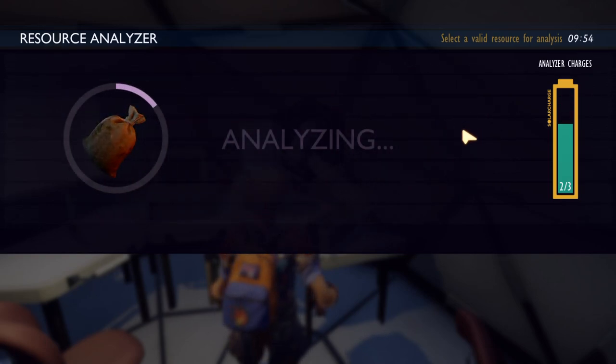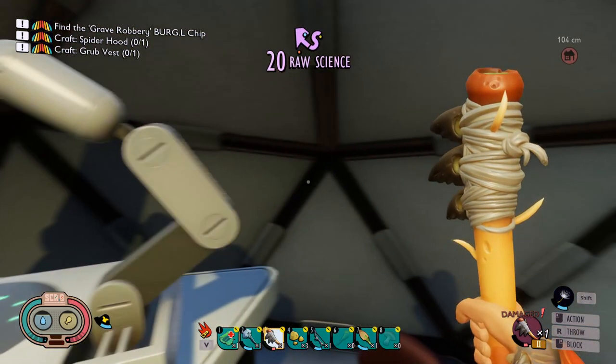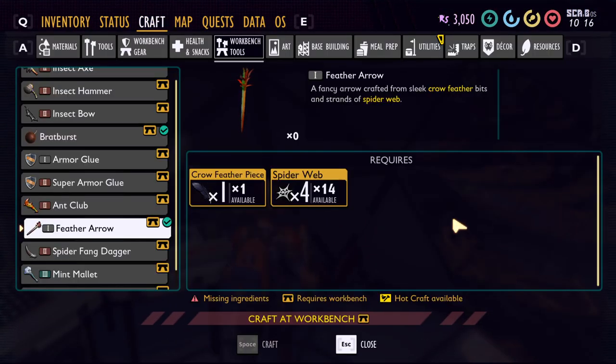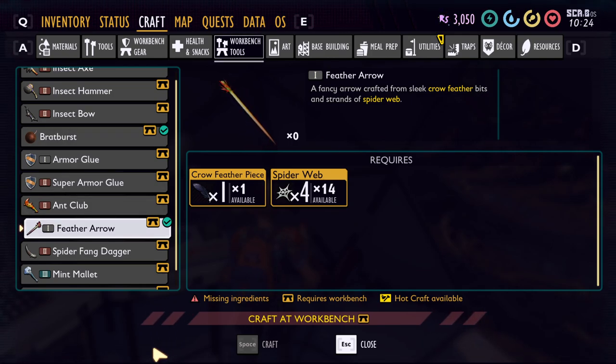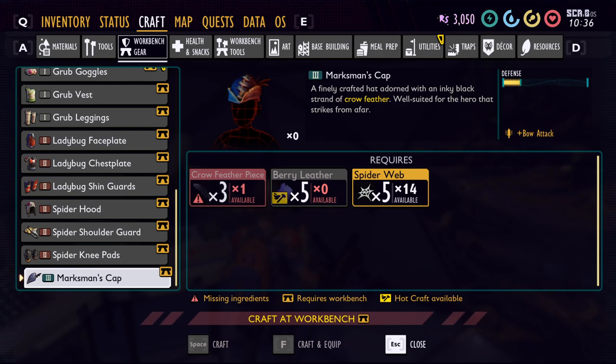Let's scan this bad boy here. This should give us two new recipes that we know of. Hello, raw science — that's new as well, by the way. So we got the marksman's cap. We also got a feather arrow — it didn't show us the bed. Interesting. It's crafted in the workbench. You need a crow feather piece and spider webs. It's a fancy arrow crafted from sleek crow feather bits and strands of spider web. It doesn't show a damage increase, but I imagine it's gotta be better. For the marksman's cap, we got pretty decent defense — as much as the spider hood but less than the ladybug armor. It is a tier three piece of equipment. We need berry leather five, spider webs five, and crow feathers three. And we get plus bow attack from this, which is nice.